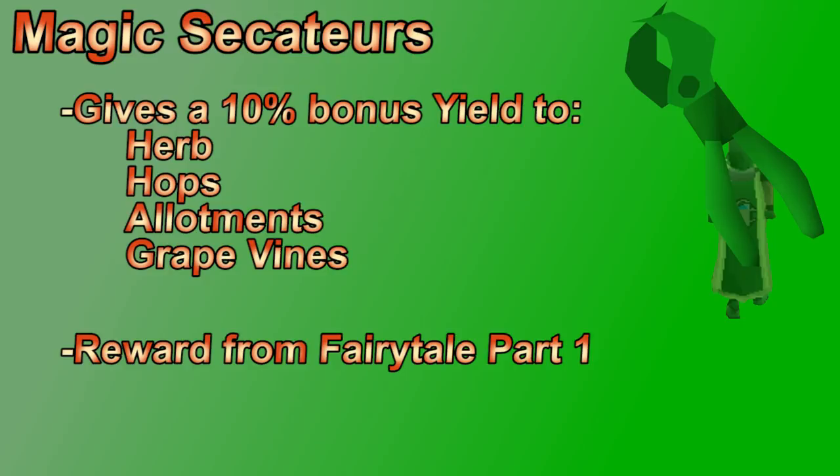I'll start the helpful items section with magic secateurs, which are a reward from the Fairy Tale Part One quest. If you wield these while harvesting an herb patch, you gain an extra 10% herbs from that patch. It's a solid bonus mostly for GP and a little bit for XP too. The patches that this works on aren't often used to get a lot of XP anyway, so the boost doesn't make a huge difference. These can be stored in your tool leprechaun.